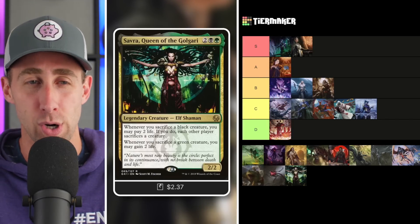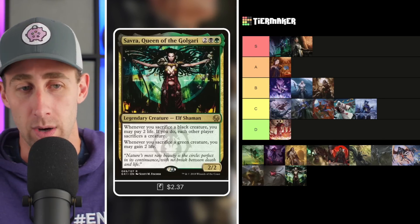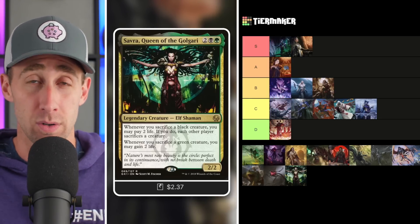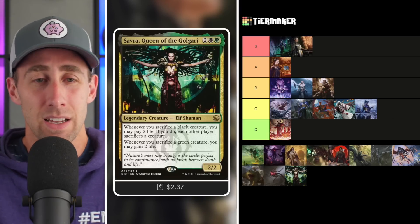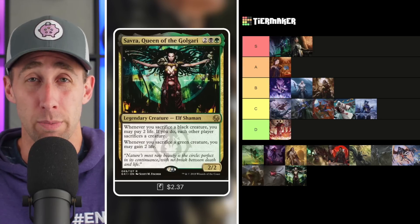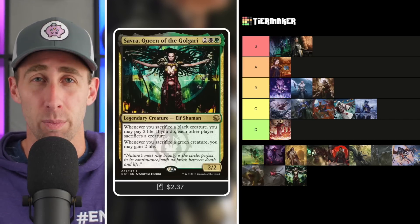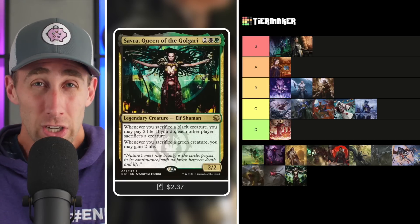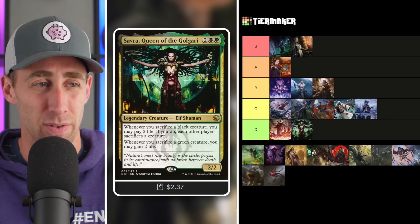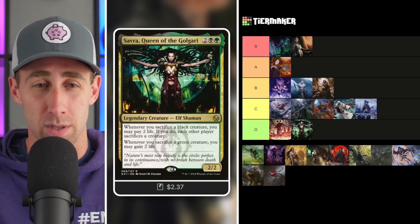Next up, Savra, Queen of the Golgari — a 2/2 Elf Shaman for two black and a green. Whenever you sacrifice a black creature, you may pay two life; if you do, each other player sacrifices a creature. Whenever you sacrifice a green creature, you may gain two life — which offsets the life loss from the black ability. The forced edict effect is very nice. You'll focus heavily on sacrificing black creatures to keep opponents off creatures. Get your reassembling skeletons out and just sacrifice them to take down opponents' creatures. It's a good commander, but there are just a lot of heavy hitters in aristocrats, so Savra goes in the D tier.